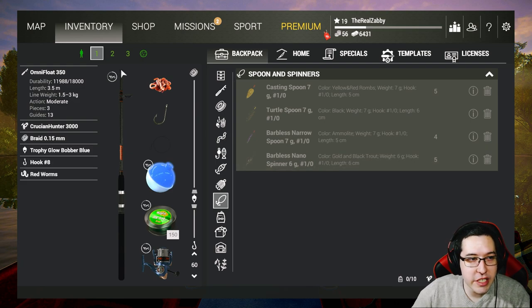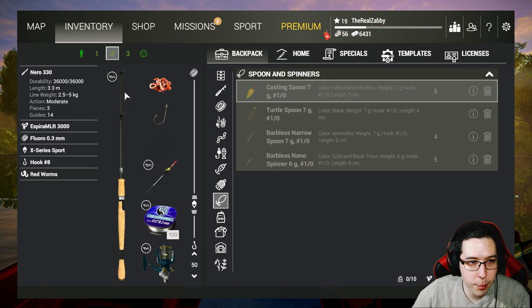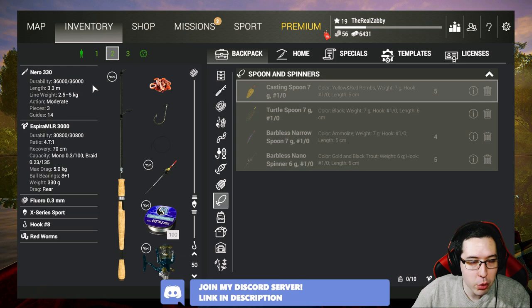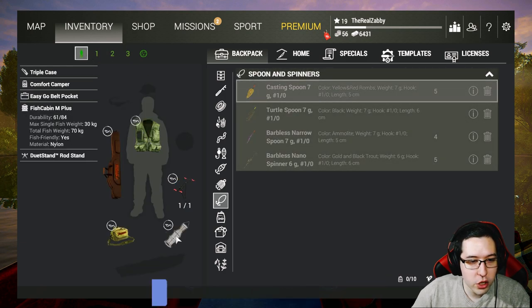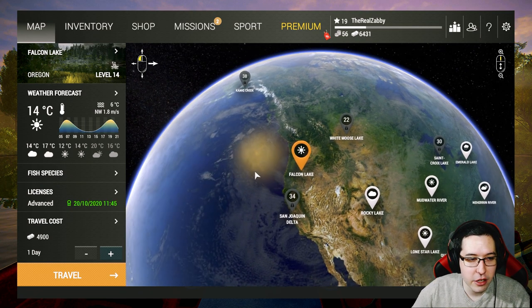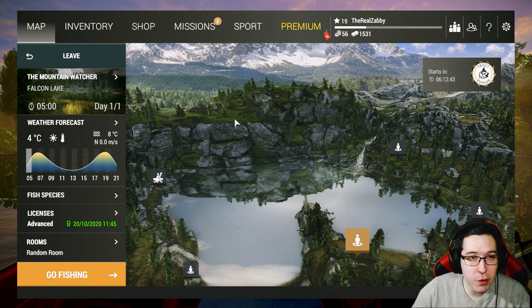Here are our three completed setups: the Omni Float 350 with the Crucian Hunter 3000 — still our bottom-of-the-barrel rod, okay for panfish for now. Then we have the newly purchased Nero 330 with the Aspire MLR 3000, 5.5 kilogram fluoro, for trout and panfish. And then our featherlight setup, all good to go. We've got our 70 kilogram keep net from the DLC. Grab the biggest keep net or stringer you can, grab an advanced license, and let's head to Falcon Lake.